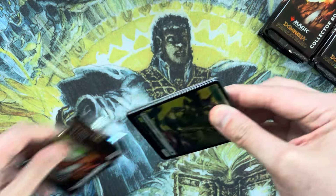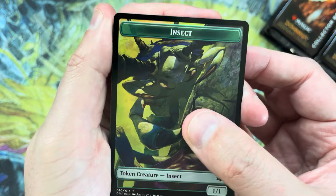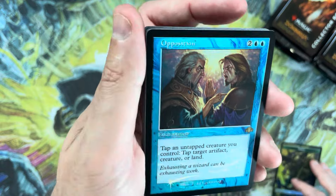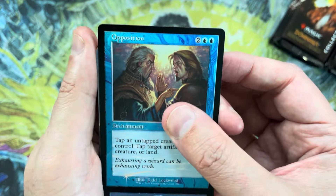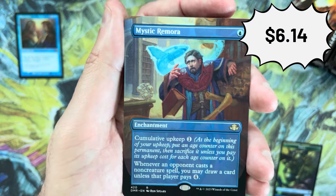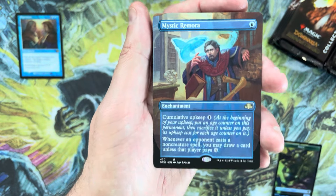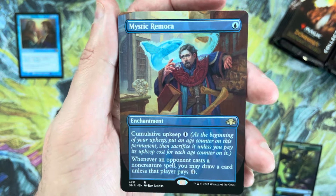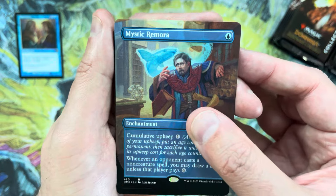Alright, here we go. Starting off right away with a retro frame foil Opposition — gotta love the retro frame foil stuff. Next up, a borderless Mystic Remora. That is a very playable card. You get the full suite of tutors in this set: Enlightened Tutor, Vampiric Tutor, Mystical Tutor, Worldly Tutor — and then you've got Mystic Remora. Some really good playable stuff in here.